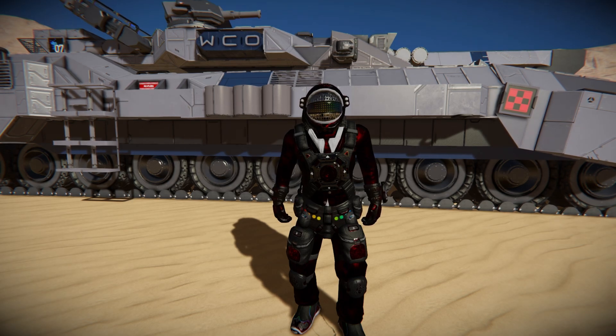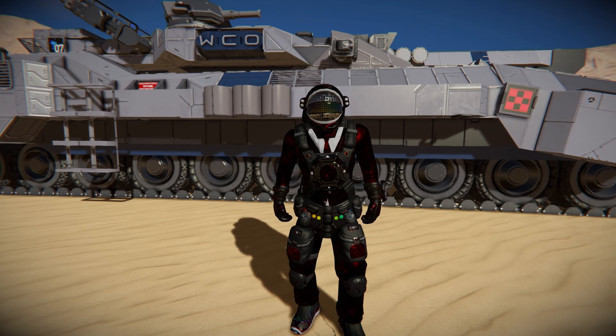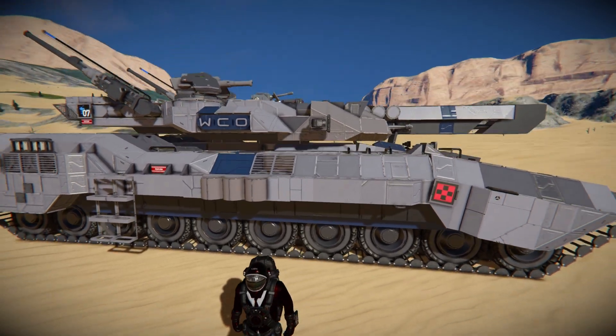Hello and welcome back to Space Engineers. In today's video we're looking at another tank that once again puts the optional mod tank track over the vanilla wheels to very good use, as you can see right behind me. This thing I'm currently standing in front of is called the VEA1 Mokari main battle tank.